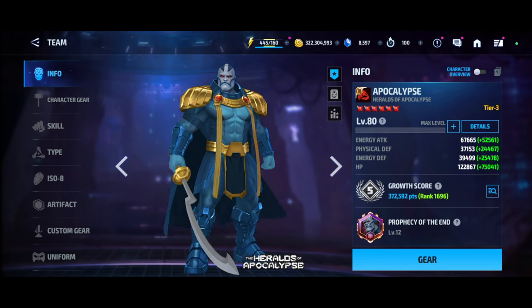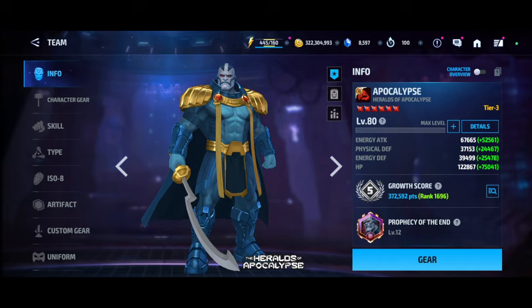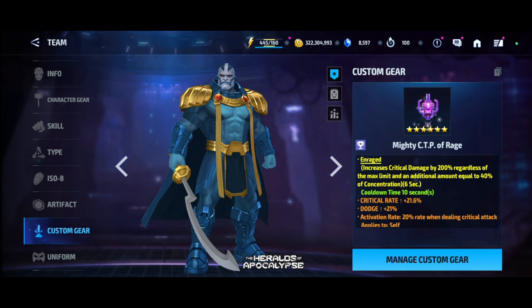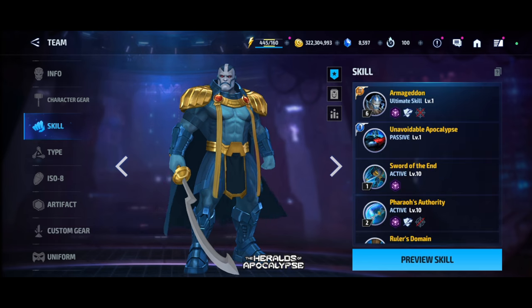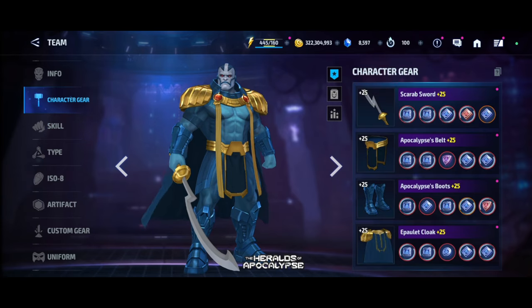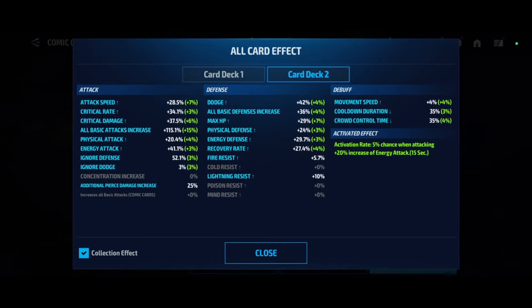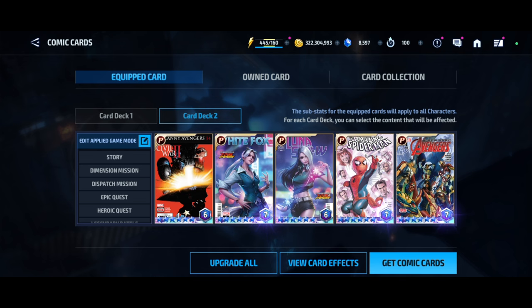Currently energy attack is 67,000 and HP is 100,220K. Going with the quick build, all stats are capped and I'm using the CTP of Mighty Rage. All skills are at max level 10, but the character gear is still at 25. The card setup I'm using is card deck 2, which includes 115% of all basic attack and 25% of pierce. You guys can pause the video to read the card setup carefully.